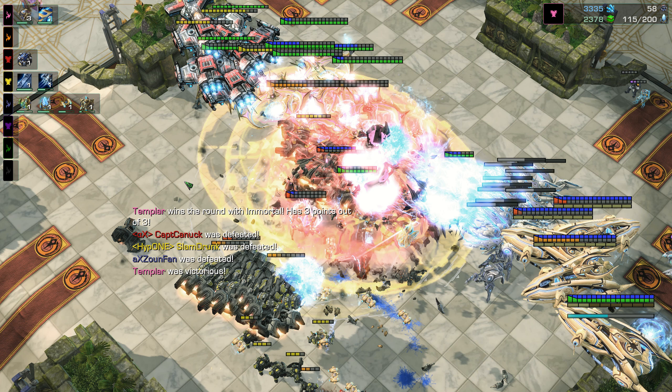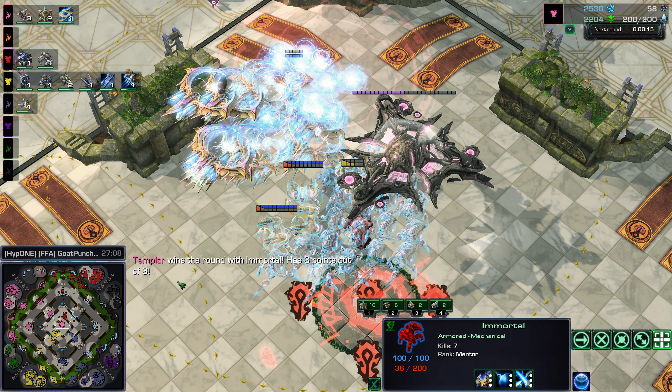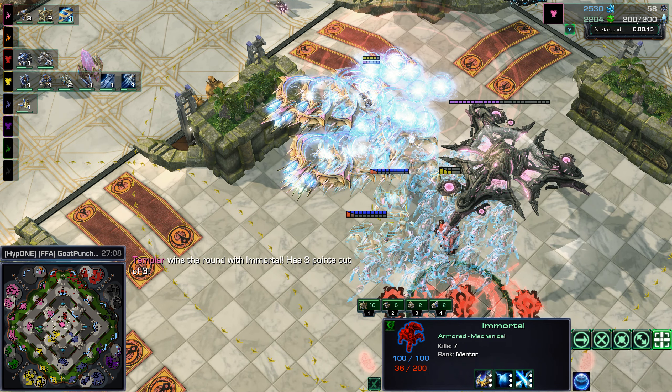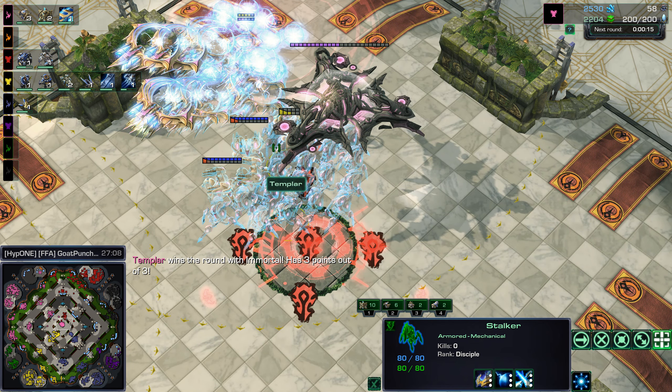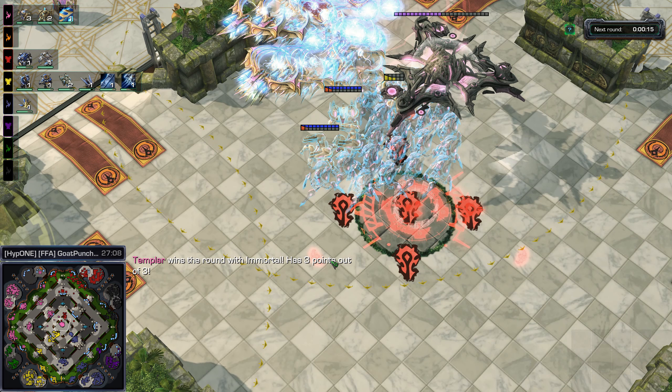Did Canuck have two when Templar had zero? Incredible come-from-behind victory from Templar regardless. It turns out when you have like the entire map — look at all this pink, look at how big his quadrant of the map is and how many bases he holds. That's a big part of why he won. Plus the 3-3-3 upgrade to ground. Air armor's only at two. The Mothership is hilarious. I was wondering if it was just going to be the Nuke-Mule strat to get the victory, but it turns out it's beatable. What an absolutely great game.